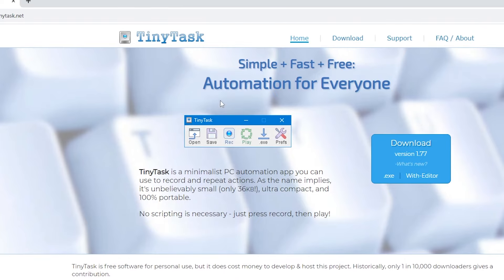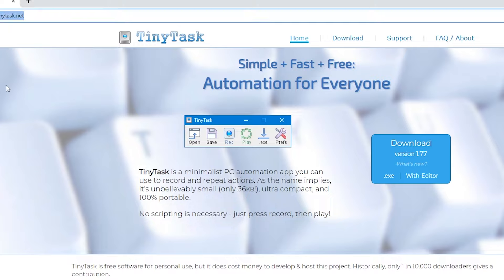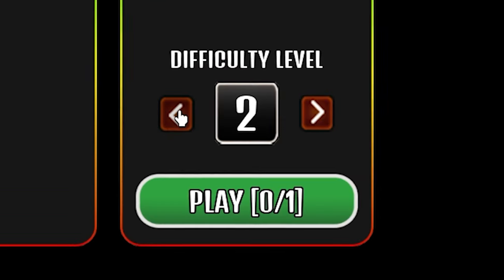To do this you will need to install TinyTask — the link will be in the description. Then you want to go into floor one, level one.